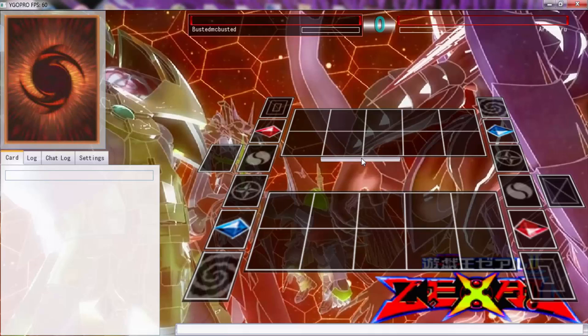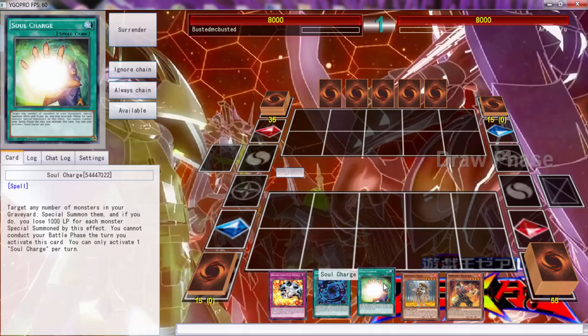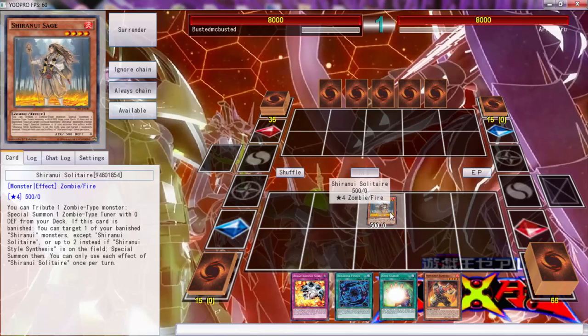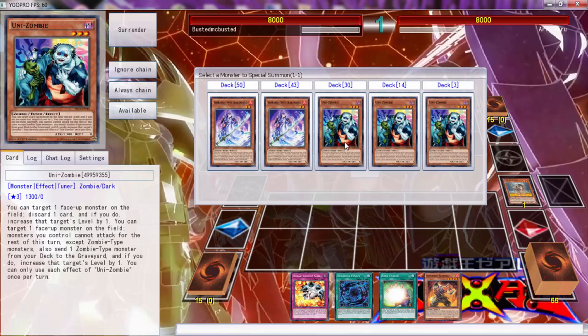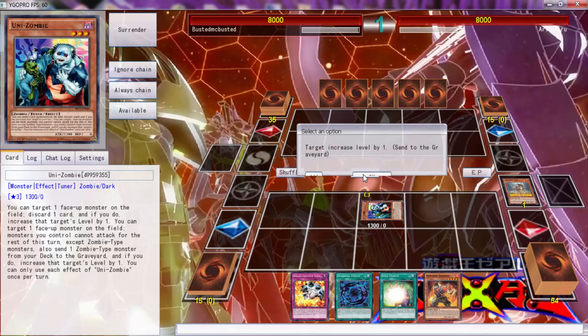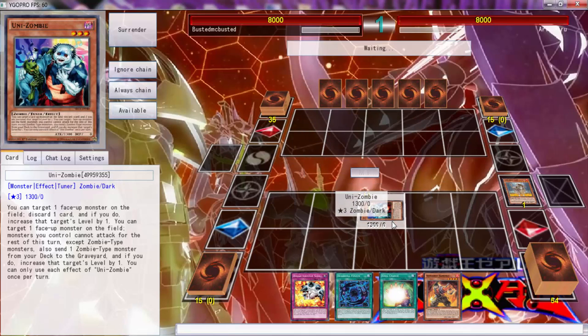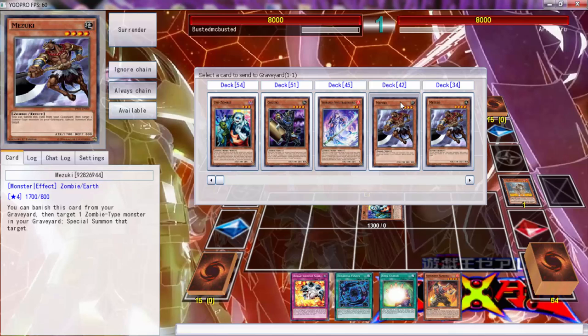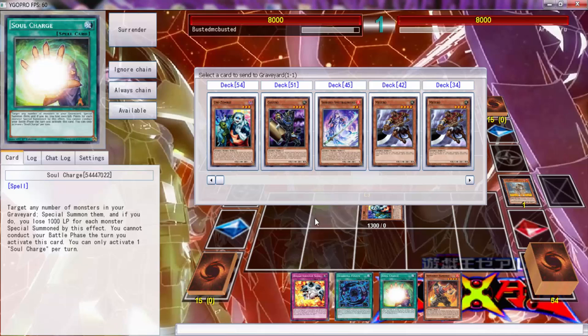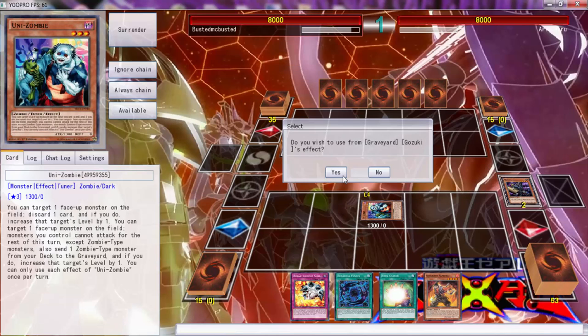Alright folks, hopefully we have a better time — we've opened up okay. We can start off with a young Omega. We haven't drawn the greatest hands — this is like the first time playing a 60-card deck and drawing busted hands. Usually we draw great hands, today is just not our day. I can send Gozuki, which can banish that to special summon this. Synchro, and then...